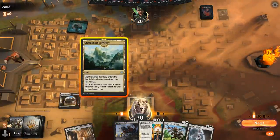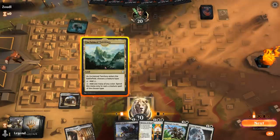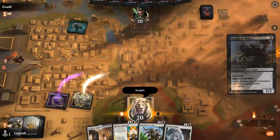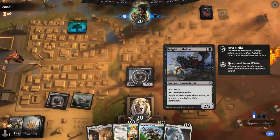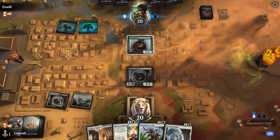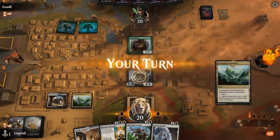We can play Worthy Knight first, or we can go Knight of Malice if we want to deal slightly more damage. It's going to be a while before I can play another Knight since I want to play History on turn 3, so maybe it's better to go Knight of Malice here. This will be a white permanent to give this one additional power as well. Turn 2 brings a Pelt Collector — looks like a Green Stompy deck.